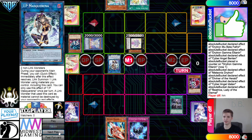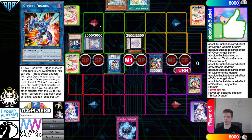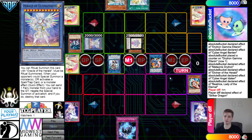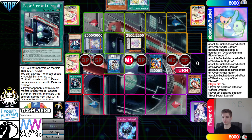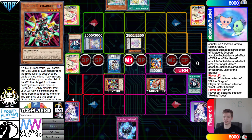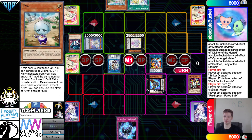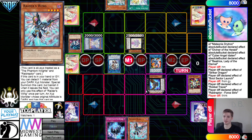They draw into Droplet — that's tough. Main phase: activate Droplet, getting rid of two to negate the Herald and the IP. Then normal summon Tracer, get rid of it, go for Striker Dragon. Striker Dragon effect searches Boot. They probably should have activated Ultimateness here, discarded, and searched out an Orange Light Diviner just to have an interruption. They activate Boot effect, special summon back from the graveyard, then Tracer effect pops Boot. They may just not know the interaction between Ultimateness and Droplet — it's something they should have picked up over the last year.